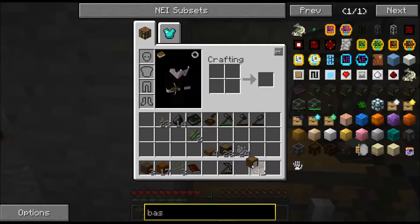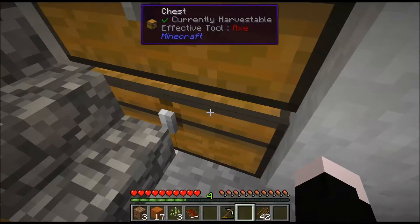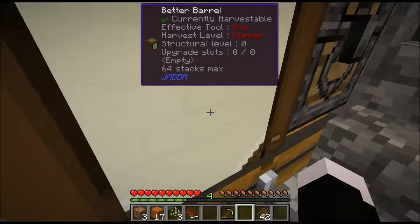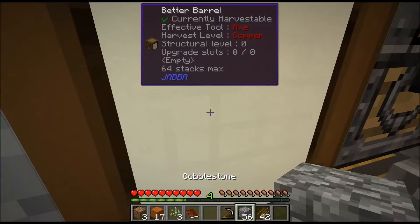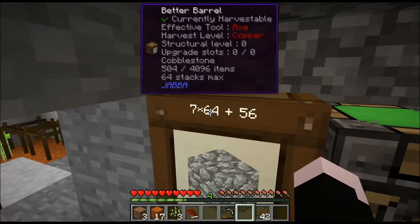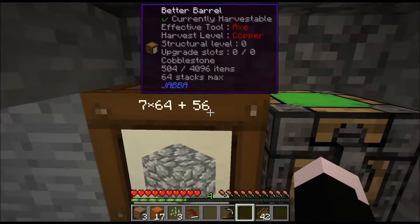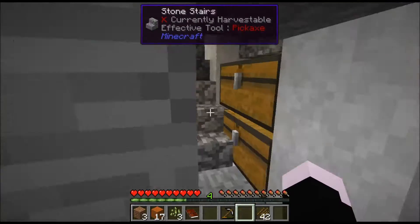So we could place that one here - it contains only one item. Let's grab all our cobblestone and place them in here. We have seven stacks of sixty-four plus fifty-six cobblestone.